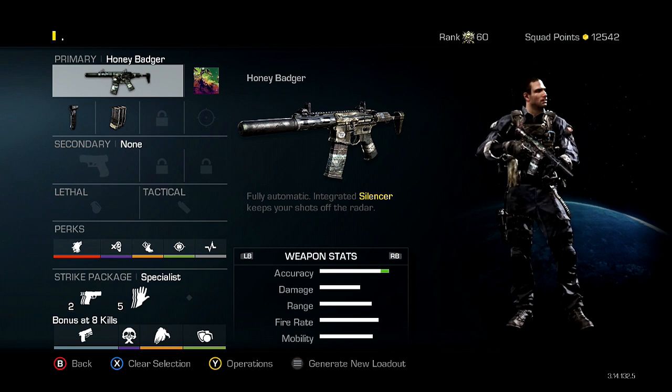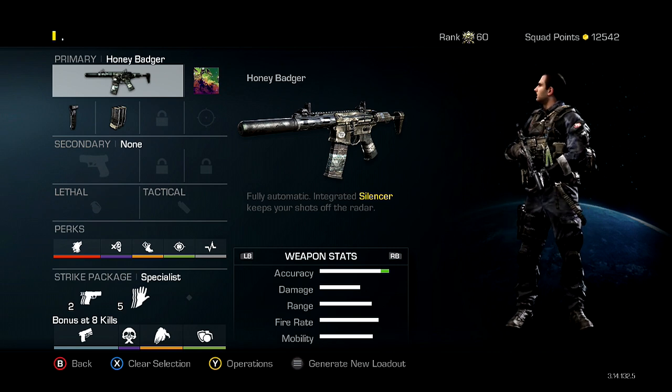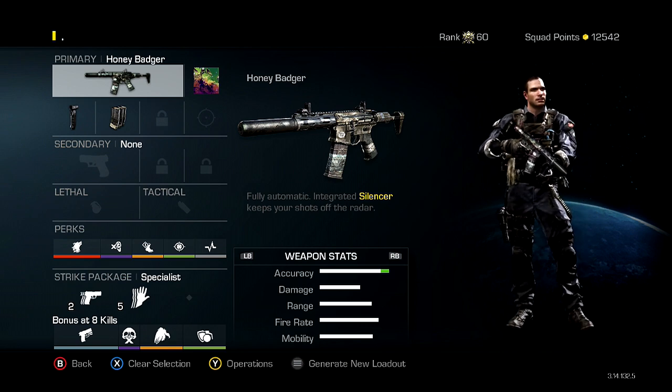The only thing this class setup doesn't have that the other one did was Deadeye. Deadeye is good, but I honestly couldn't really notice a difference using Deadeye versus not using it, so I decided to take it off and get my specialist bonus like five kills quicker.